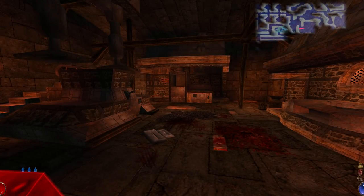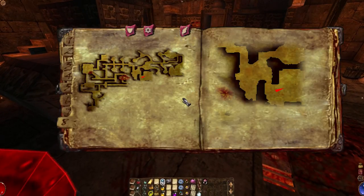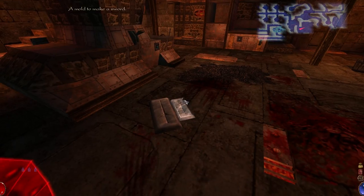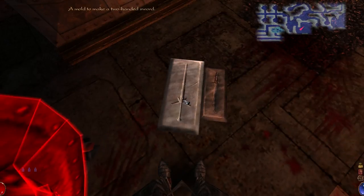Welcome back to Arx Fatalis. It's been a little bit since I've played, so I kind of forgot what I was doing, but I think I've situated myself again. I know I just got the mithril, I need to forge the ultimate weapon, and I have two molds with which to do that.